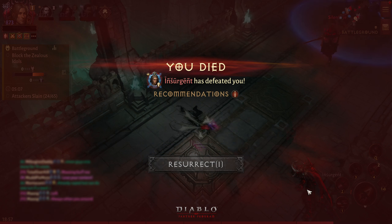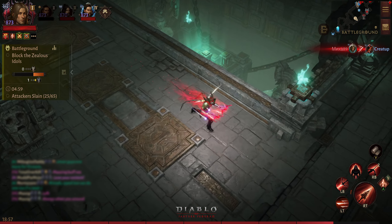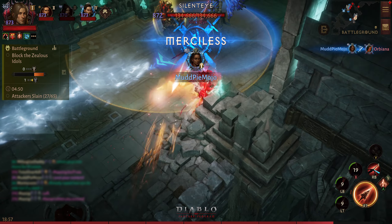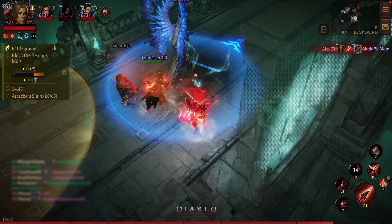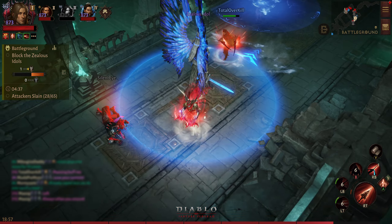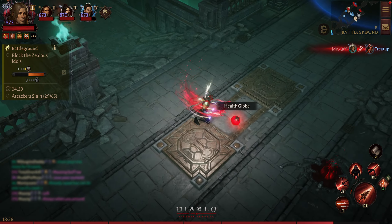I looked at his health - he is 146K, and that's the reason why he survived. If he was lower in health, which means lower in resonance, he would have died a lot quicker. Crusader, you're supposed to be in front! Alright, I helped him and he helped me. He's going to use Leap now - alright he's running away, he doesn't have much of his skills on cooldown at the moment and he's coming with someone else.